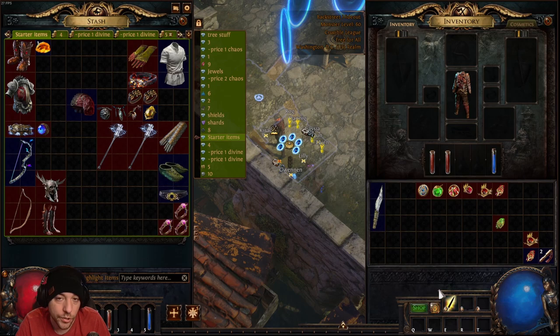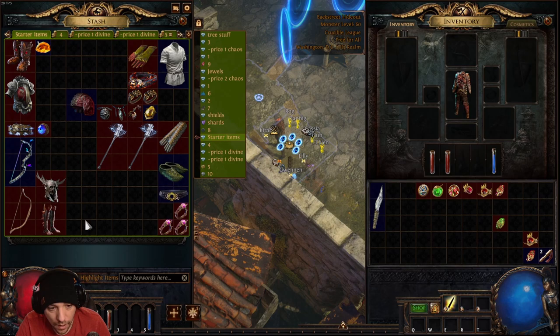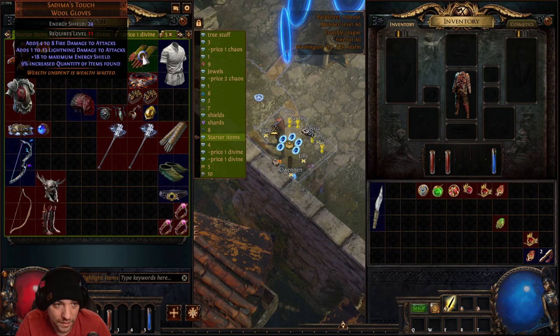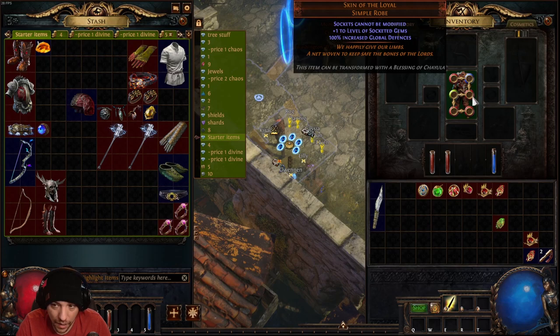If you don't want to use Smite or you're playing a Ranger with a bow skill, some other items that really help are the Silver Branch early on, and items that add elemental damage to attacks like Sedima's Touch, which gives fire and lightning flat damage. The Gold Rim, Wanderlust, and Skin of the Loyal still apply — you just choose different socket colors and support gems for whatever skill you pick.